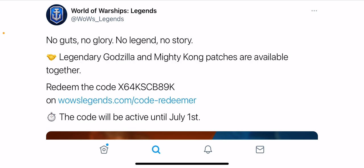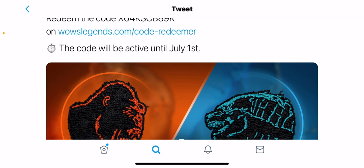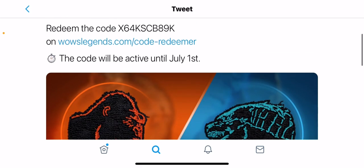All you do is copy that code, go to the code redeemer, sign in with either your Xbox or PS4 account, paste the code, and submit — and then you'll basically have these two for free. This is only until July 1st, so you gotta do that before then.